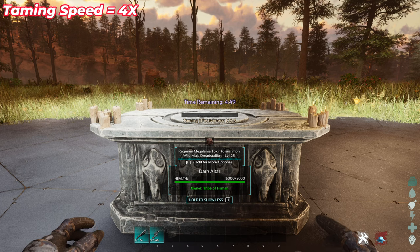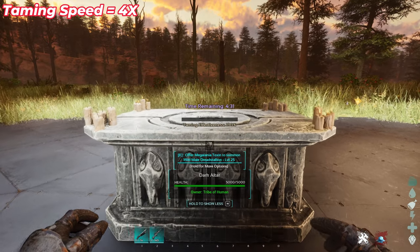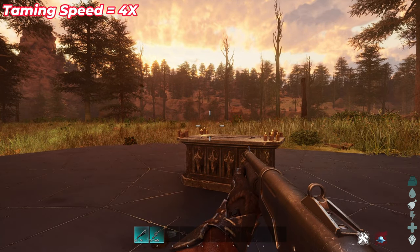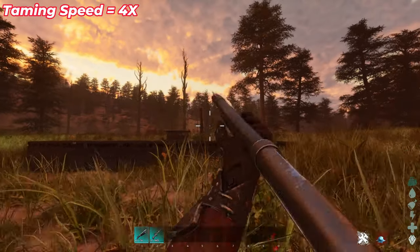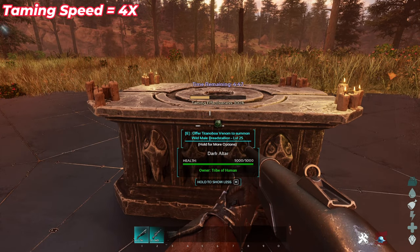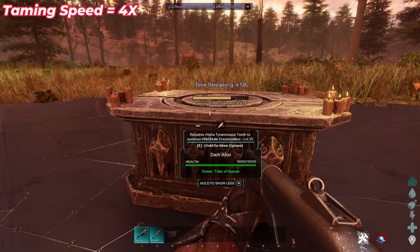As nighttime rolls around, the Dark Altar will start asking you for apex drops. To start, I got megalania toxin — that's pretty easy. Once you have your apex drop, give it to the altar. I would recommend bringing along a Rhino or Nanthia, or a really good flying creature, because this stallion is a little tough, so make sure you have good armor. Give it the toxin and it will summon the stallion right above the altar. Start shooting it right off the bat, and the altar will move on to the next requirement — now it's asking for titanoboa venom.